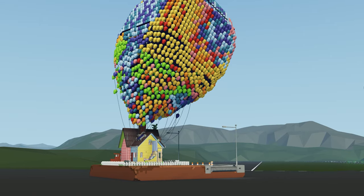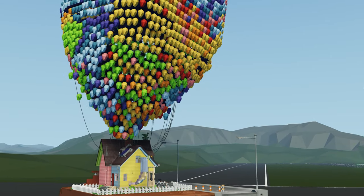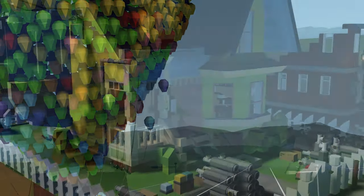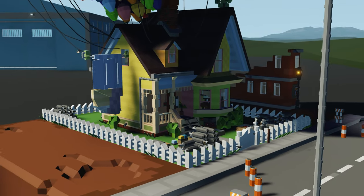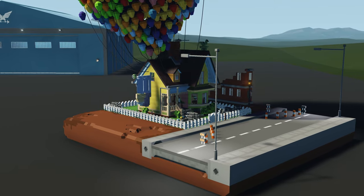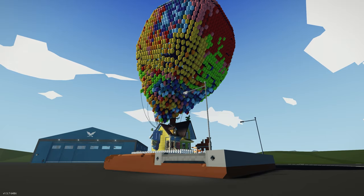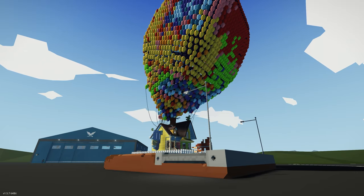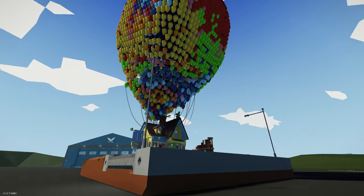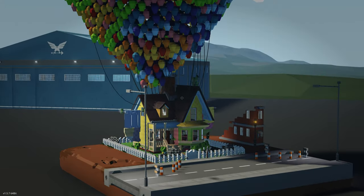Moving on to the next creation of the episode, we have the Up House. This apparently is the house from the movie Up, also known as Carl's House — it's a floating house that uses balloons. Let's go spawn in and see how it works. Spawning in the creation — wow. There are balloons inside there and an actual house. I'm just going to go into free cam to give you the size of this — this is incredible.